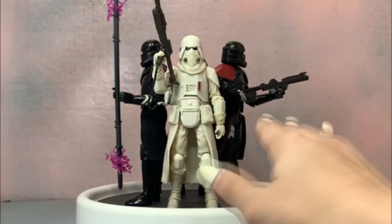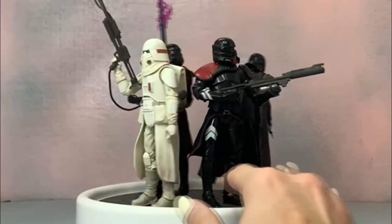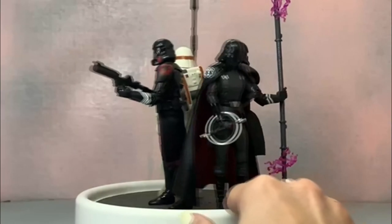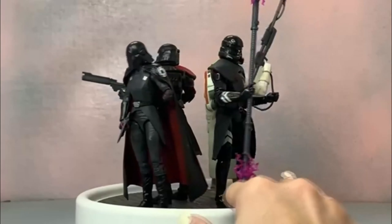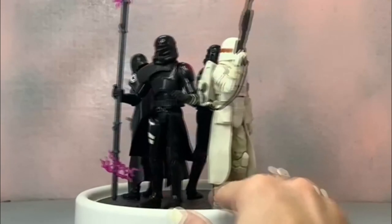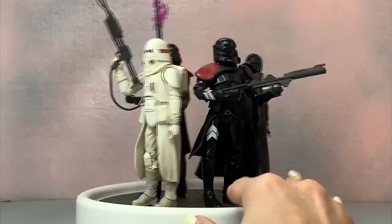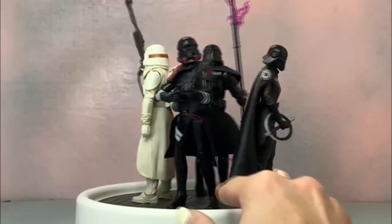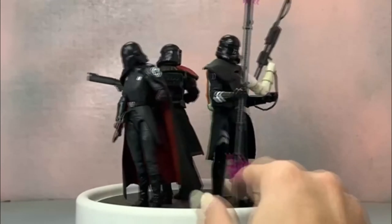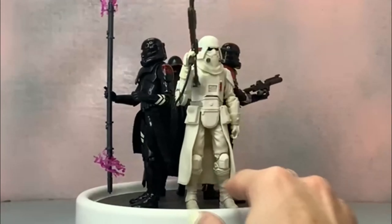And lastly, here he is with the rest of our Fallen Order crew — two Imperial purge troopers, the different types: the staff one and the gun one, and our second sister. So we've got the whole Fallen Order crew as of right now. A little striking difference with the black and the off-white, because he's not white, he's off-white. But there's all the scale and comparison you could ever want or need for our flame trooper.